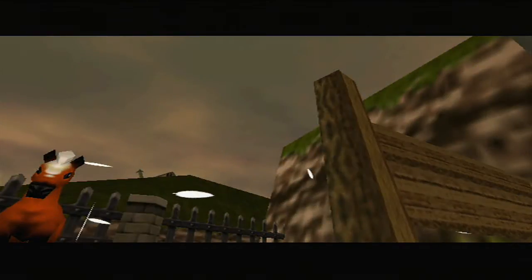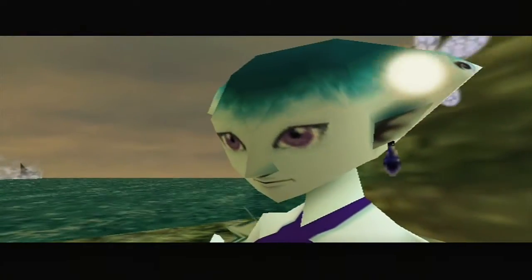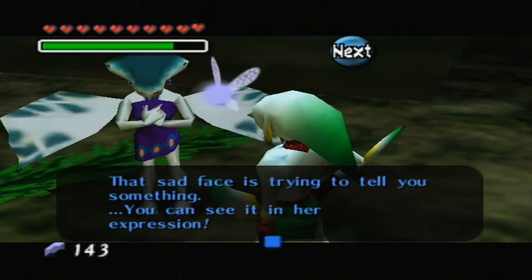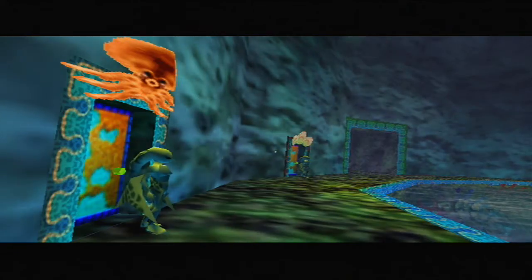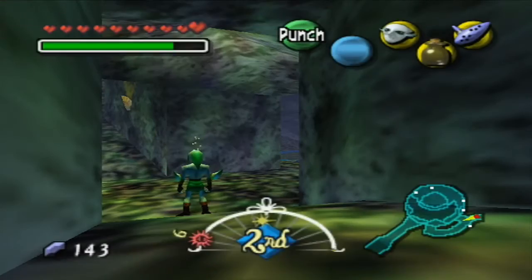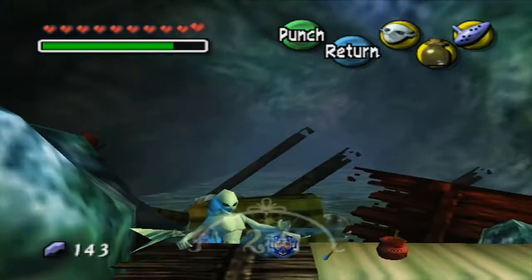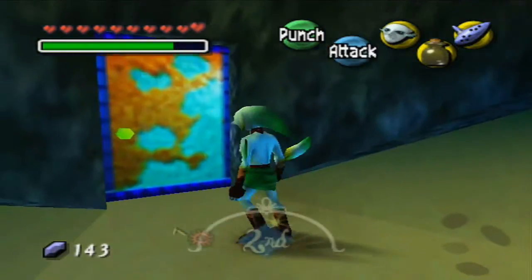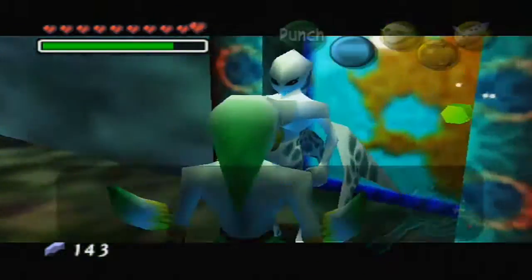A couple of episodes back we activated the owl statue at Zora Cape, and Zora Hall is pretty much right where we're going. We need to go in there, examine things, talk to people, and basically research all the stuff going on around Zora Hall, because we eventually need to make our way into the temple around here. This is the back entrance to Zora Hall — the front entrance is guarded by Like-Likes and some annoying bony fish. Going in the back lets you skip all that. In here is the shop — the scenery is really cool — but we don't need to buy anything.